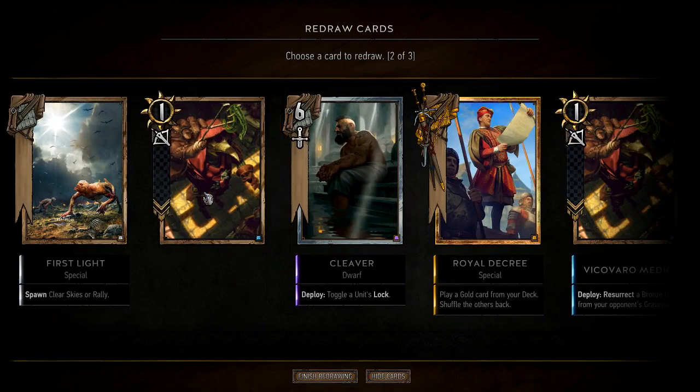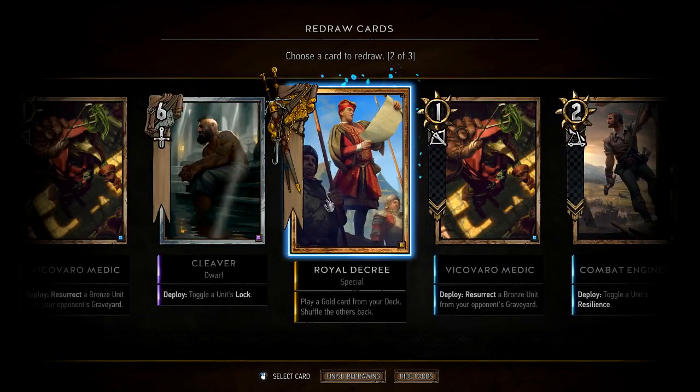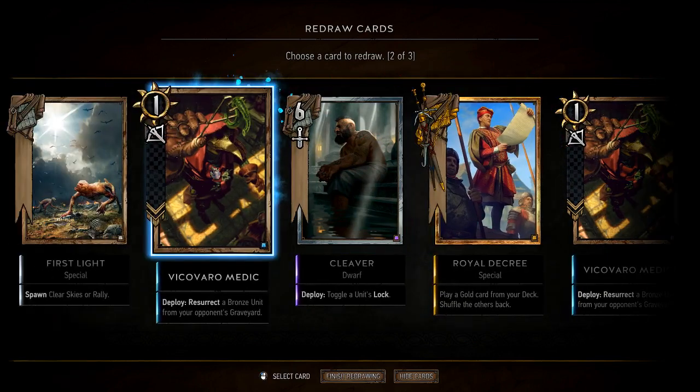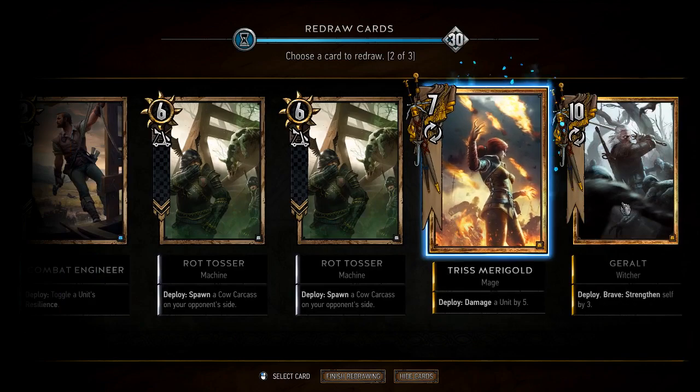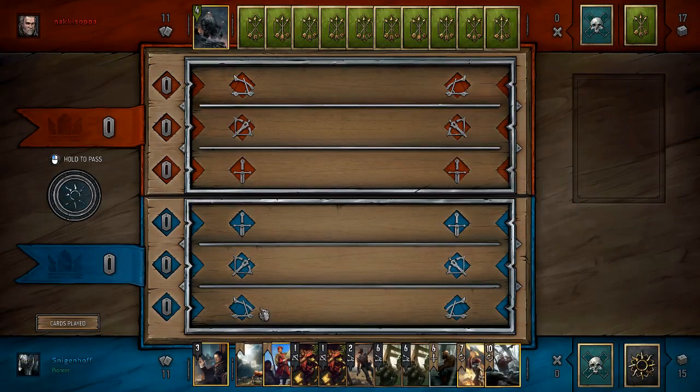Let's get rid of the swallow for now, I guess. I like having both these medics, but man, I just don't have anything to play on the first turn — unless he goes first, or I could just rally. Royal Decree gives me access to all my gold cards. Yeah, let's finish. And I go first again.